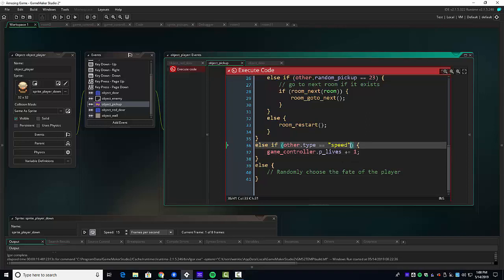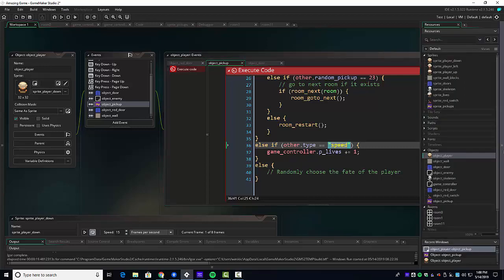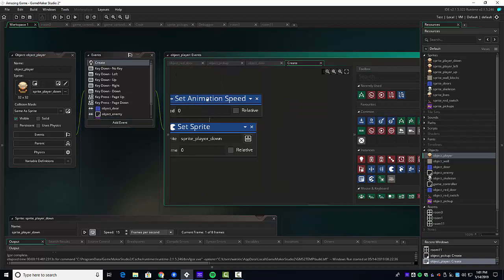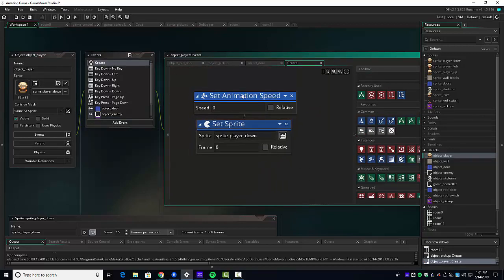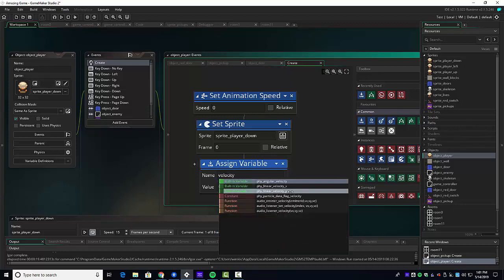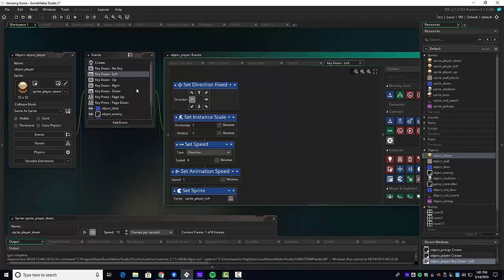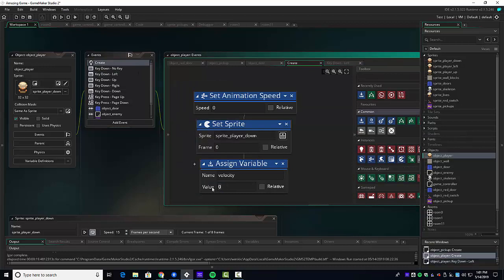This brings us to speed — this is where it gets fun. We have the variable type set to speed, and we need to find a way to speed up our character. To do that, we'll make a variable for the player speed called `velocity`. Velocity needs to be set on create — anytime you have a variable you want to use, set it on create. We've got some drag-and-drop, but we'll just declare a variable and call it `velocity`.